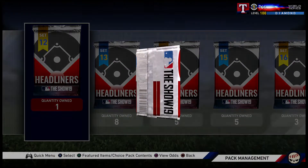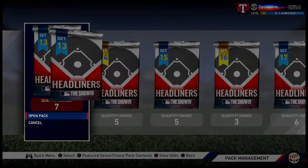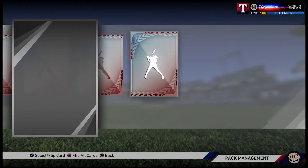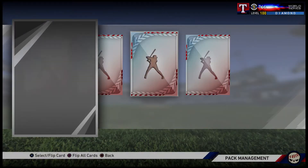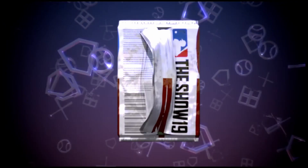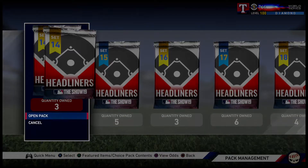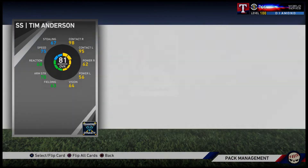Nothing in set 12 so far but eight diamonds pulled - still pretty good, a nice run through the first 12 sets. Double golds in this one - not too bad. Set 13 is not being very lucky. The Justin Upton and Jim Palmer pack. All these have been live series cards - I'd like to pull some of the headliners to use some new cards. Nothing there, nothing there - no go.